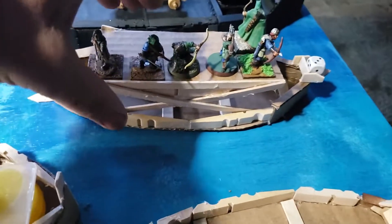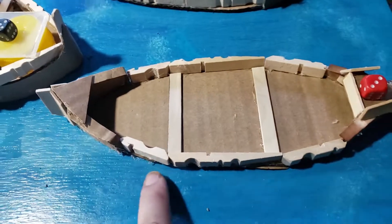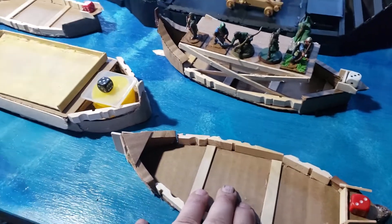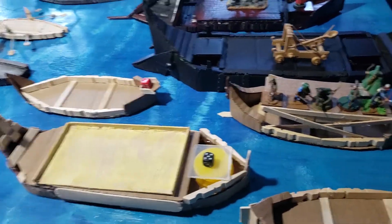The cool thing is that this tower does come off — it's not glued onto the boat. The boat looks like this so that we can use it in any other game, like Frostgrave or Ghost Archipelago, where we do need boats. Well, we have plenty here.